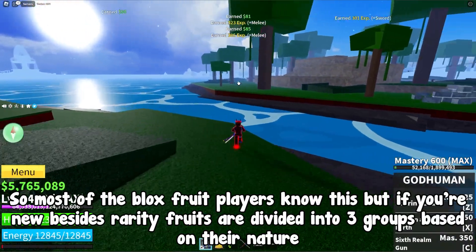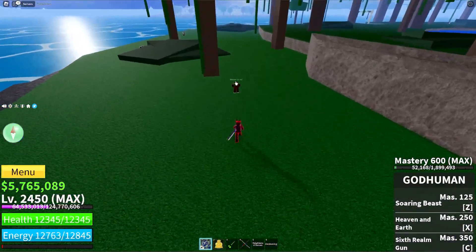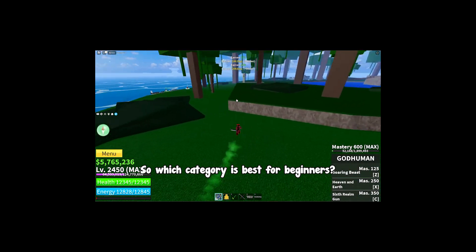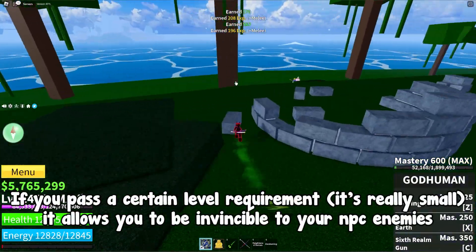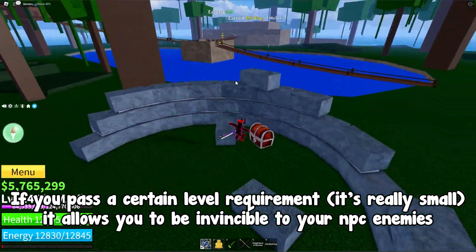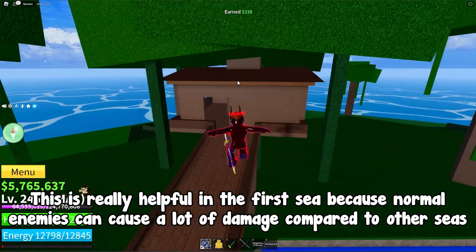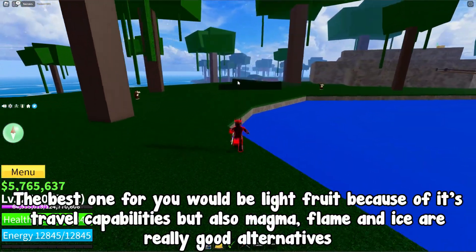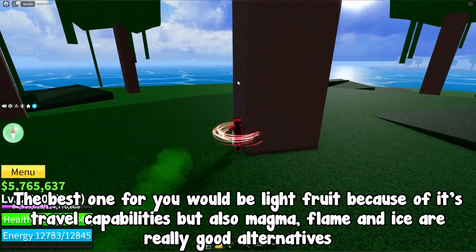Most Blox Fruits players know this, but if you're new — besides rarity, fruits are divided into 3 groups based on their nature: beast, natural, and elemental fruits. So which category is best for beginners? It's 100% elemental fruits. If you pass a certain level requirement — which is really small — it allows you to be invincible to your NPC enemies. This is really helpful in the first Sea because normal enemies can cause a lot of damage. The best one for you would be the Light fruit because of its travel capabilities, but magma, flame, and ice are really good alternatives.